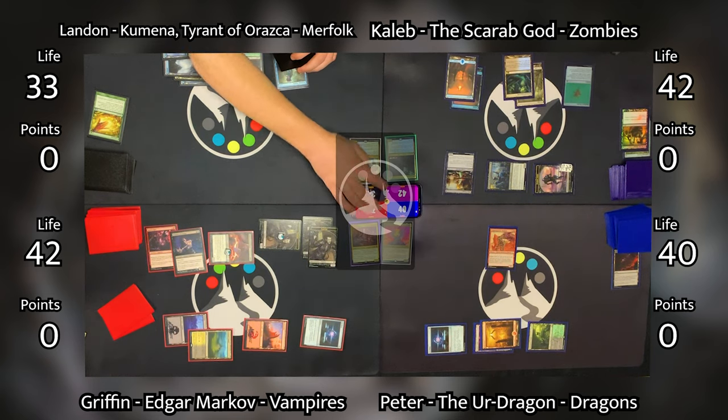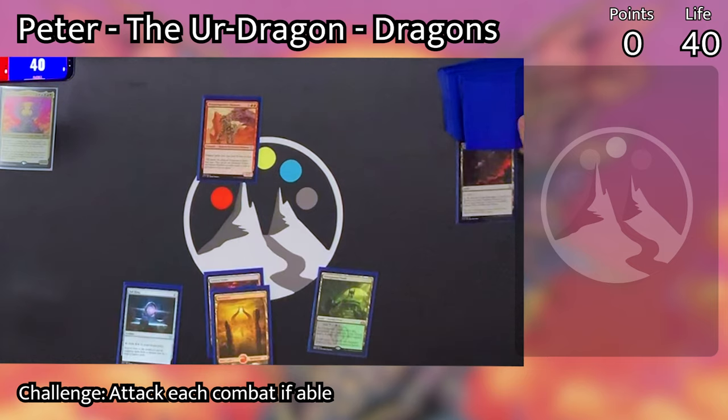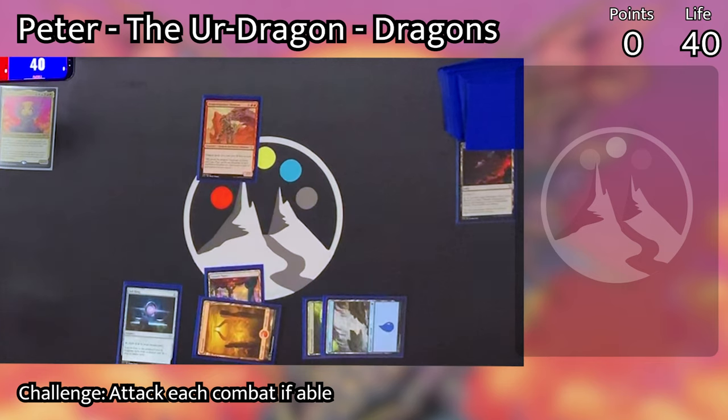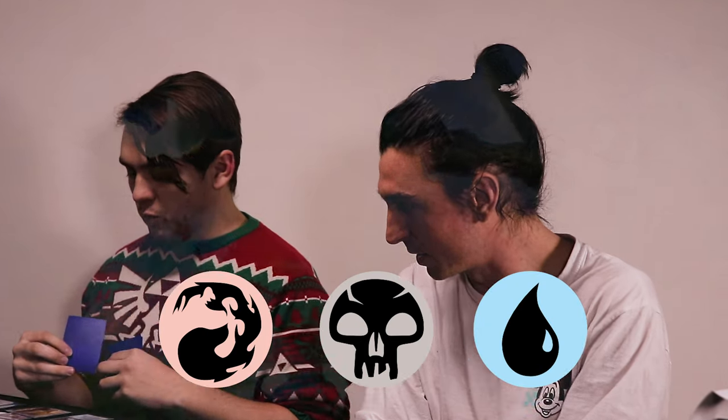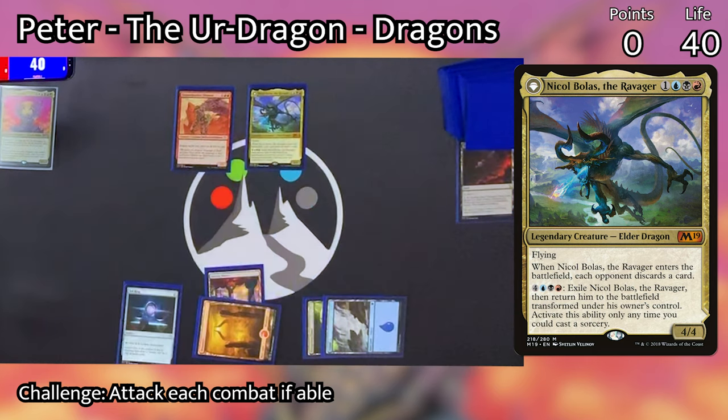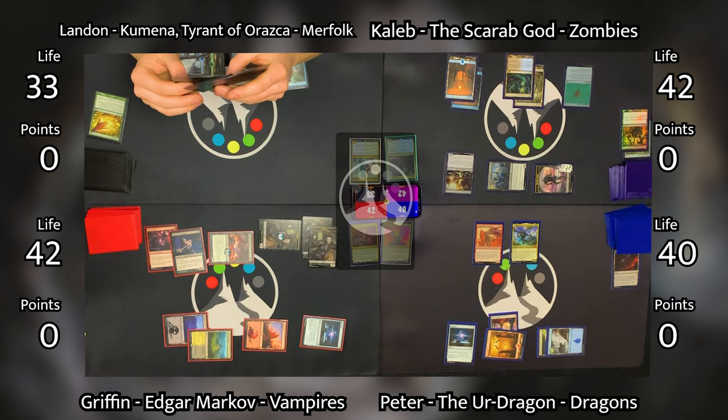Peter untaps and draws, plays an Island as his land for turn. Griffin is trying to guess what Peter's going to be playing this turn based on the mana he just tapped. 'Are you casting a dragon?' 'I'm casting a dragon.' Looks like Griffin was right — Peter casts Nicol Bolas the Ravager. When it enters the battlefield, each opponent discards a card. Griffin discards a Swamp, Caleb and Landon both discard Islands. This is a really powerful dragon that can flip into a Planeswalker, and this is exactly what I was saying — Peter's going to have such an advantage with those flyers. They're not just any old flyers, they're big flyers.